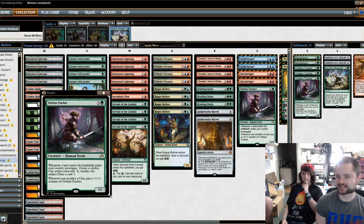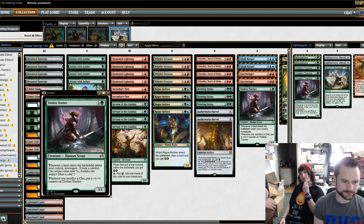As Talmadge puts it, I was the least rogue out of everyone here at the shop. There are a couple of people that do play Tier 1 decks, so I was kind of metagaming against both Mardu and the Snake — Winding Constrictor, Walking Ballista.